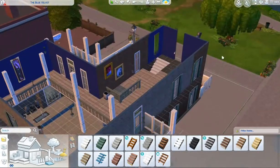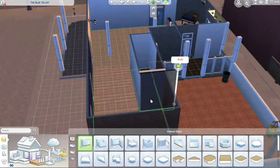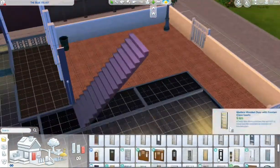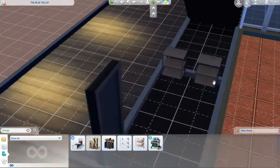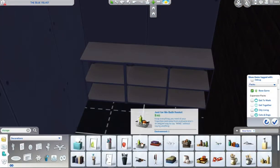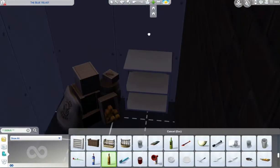I deleted almost everything. I wanted to move the stairs back but then decided we still need bathrooms upstairs because we're definitely not putting them downstairs, so I moved the stairs back to where they were. I also added two closets in here just so sims can have a little privacy sometimes.